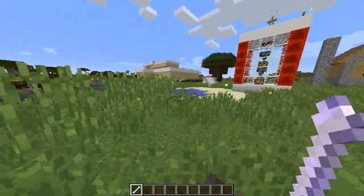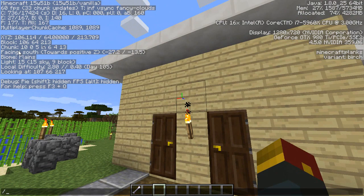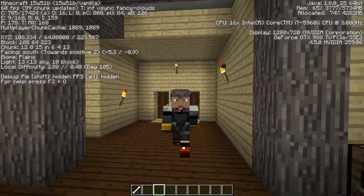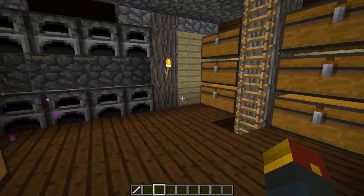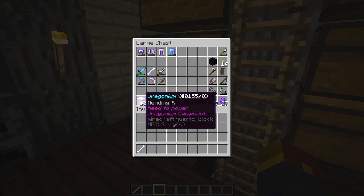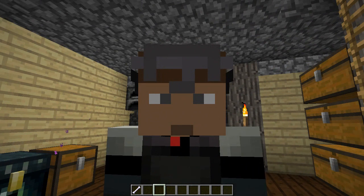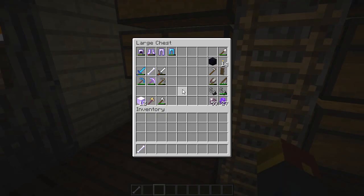We're going to explore the new changes in this episode. The custom command modpack is Minecraft 1.9 survival where we've added a bunch of command block mods. We're on episode 21, so all of our great dragonium armor is gone - it's been replaced, and the equipment system now works differently. There are about eight armors instead of the five there were before, and they all do different things.